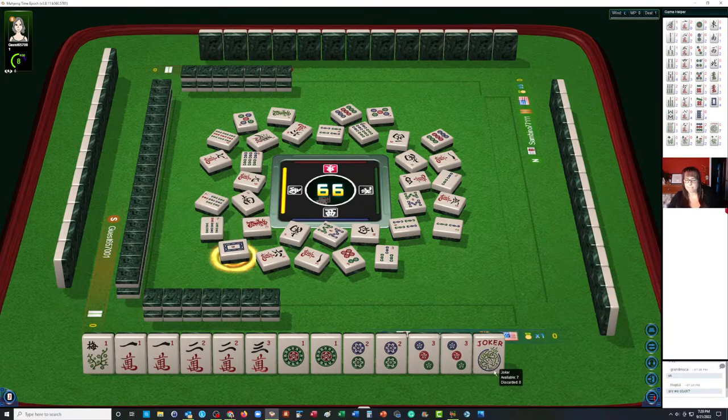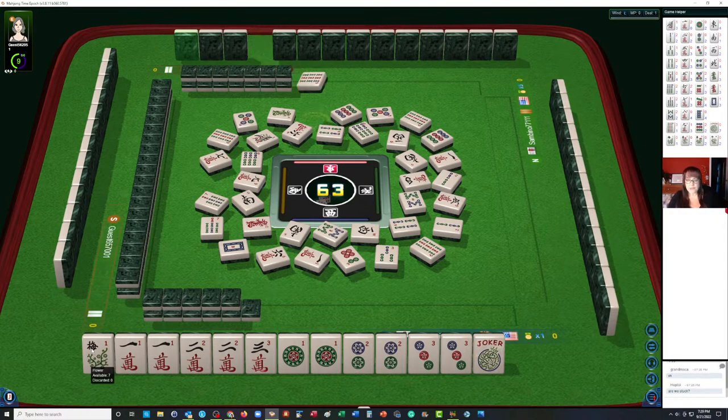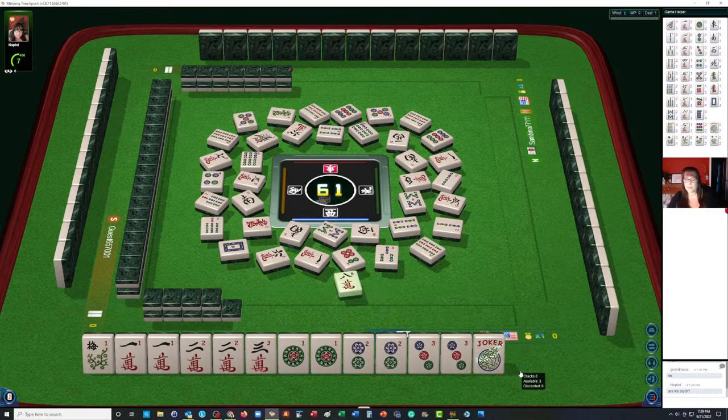Another reason why I think this is a good hand to play: if we get a three crack, we have several chances to get a flower since there are eight. We can get a flower or a three crack to be ready to win. Eight crack can go. We're still working toward that pair hand — west wind.